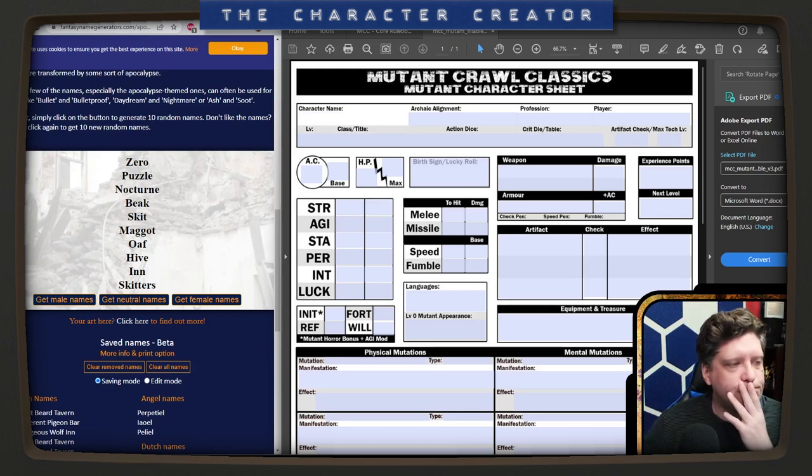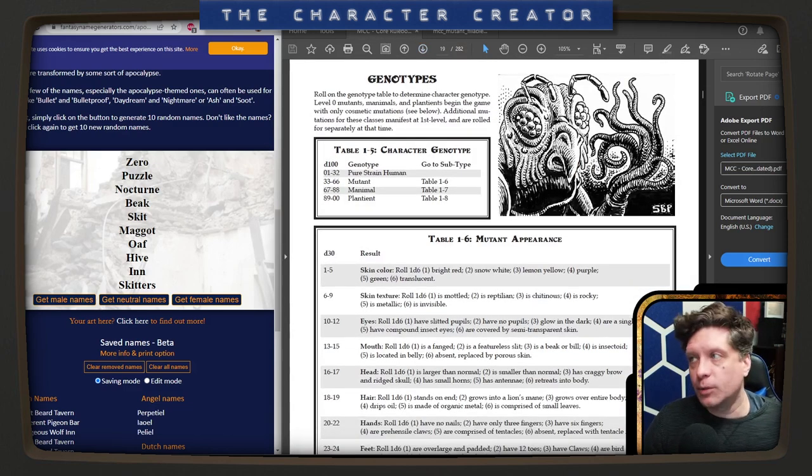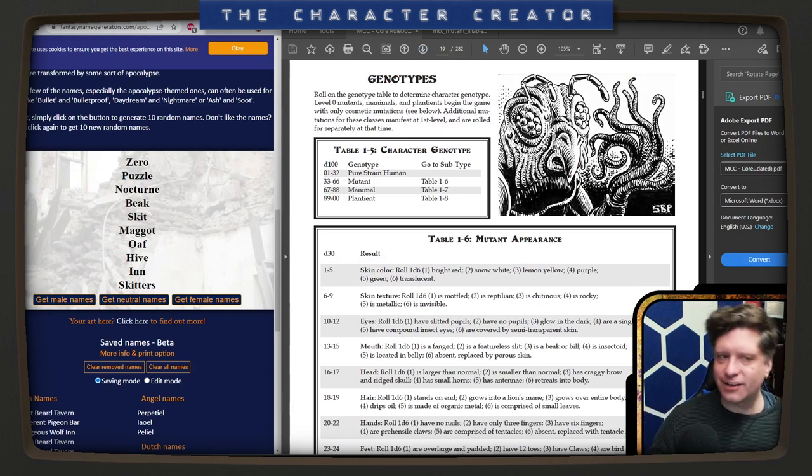My hair's standing on end though — maybe Skitters. I'll point out there's pure strain human, mutant, manimal, or planteant. A manimal is an animal-human-looking hybrid, and a planteant is a sentient plant.